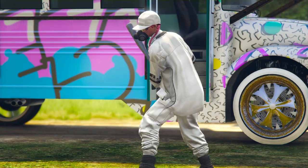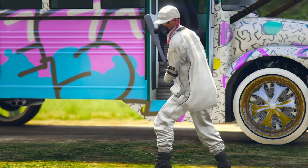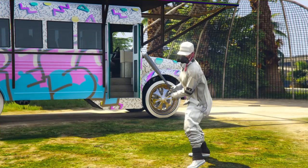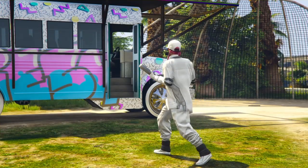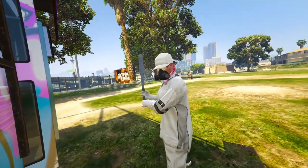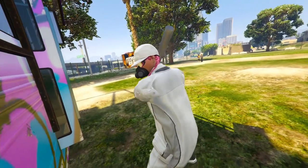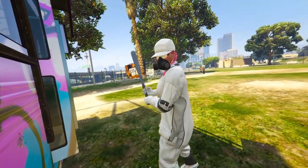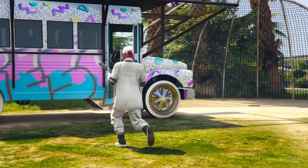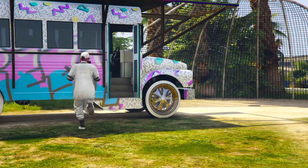What's up loyalists, welcome back to the channel — this is Dom ZNT, aka Glitch Guru. In this GTA 5 Online video, I'm going to be showing you guys how to make this goated all-white modded jersey outfit. We've got the white joggers, the white jersey, and the white long sleeves underneath, so let me show you guys exactly how to make this from start to finish.